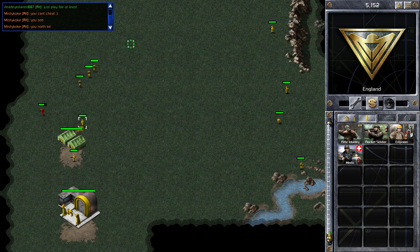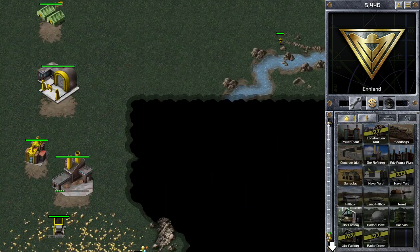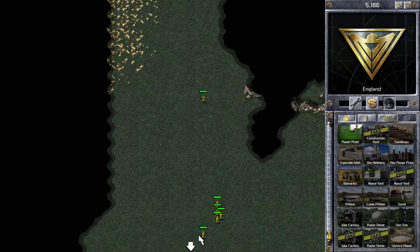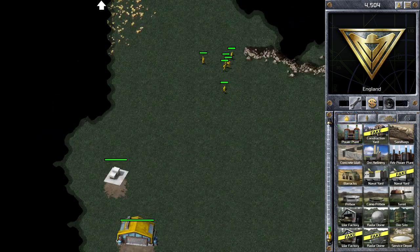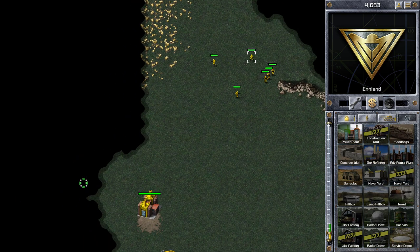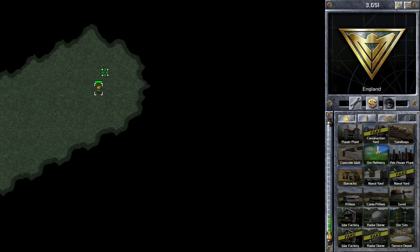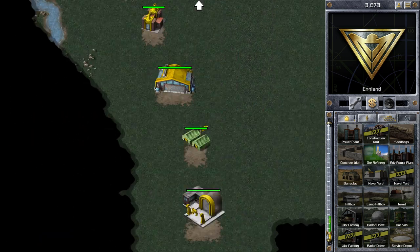Unfortunately I've been a bit silly and let a red infantryman get into my base. We've got some very good players in this free-for-all match. We've got Misty Coke, ranked in the top 200 — probably top 100 if he played more quick matches. We've got Brown Puddle, ranked in the top 20, who has two accounts playing Soviets and Allies, both in the top 20. He also does Twitch streams on Friday afternoons UK time, sometimes Wednesday as well. And we've got Deadly Darren, another solid player, playing as green.